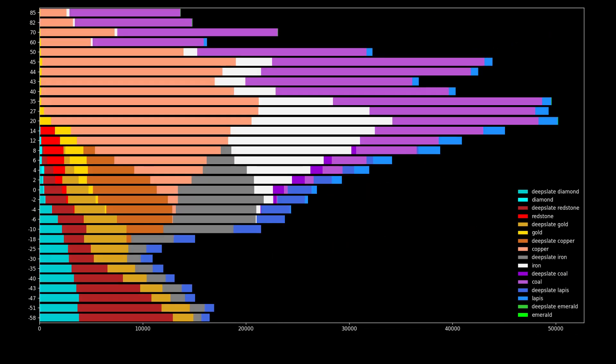We can also look at the same data using a stacked bar chart. Here you can see for all the bots the amount of each ore they collected. This way you can easily see where you need to mine depending on what you want. For example, if you're looking for diamonds, going below Y equals minus 40 is the way to go. But if you want a lot of stone copper ore, you should rather go between layers 20 and 40.